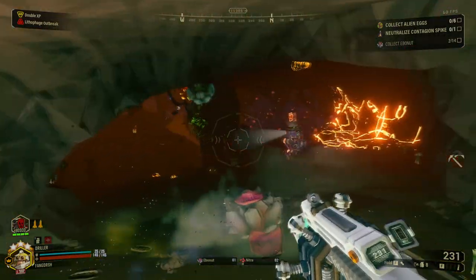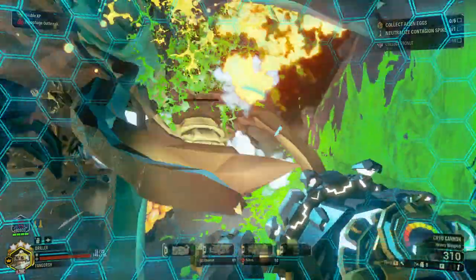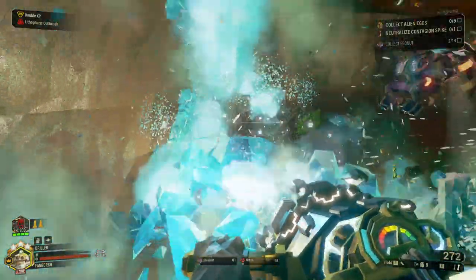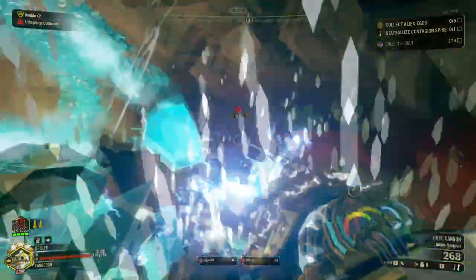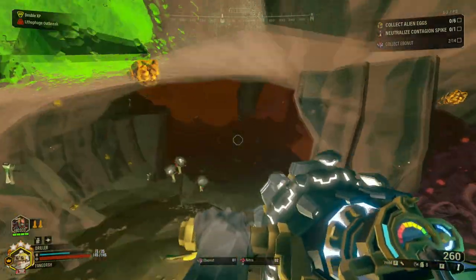The type of build I have here today is like a slowing build, so I can apply the blisters more on the bugs. And then I brought a full damage Ice Storm with me today, so I can just shred through the bugs.